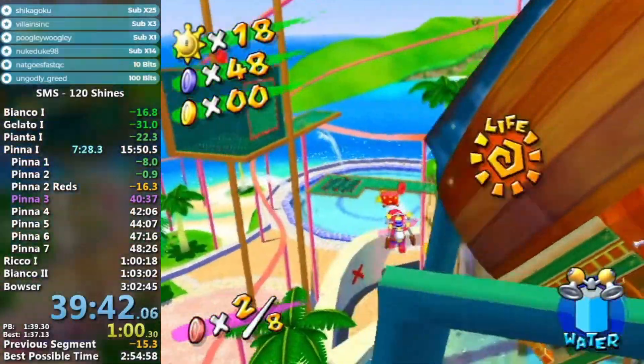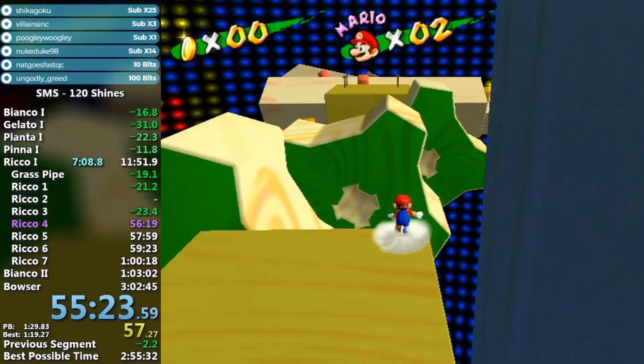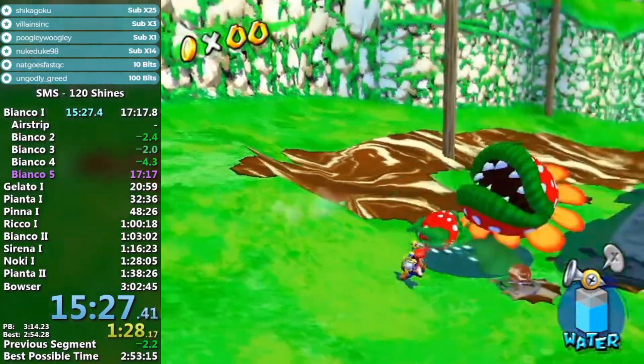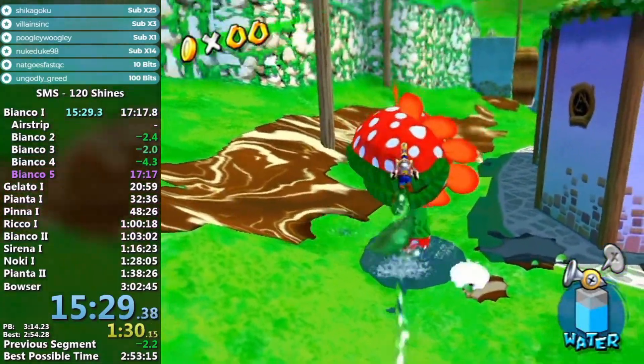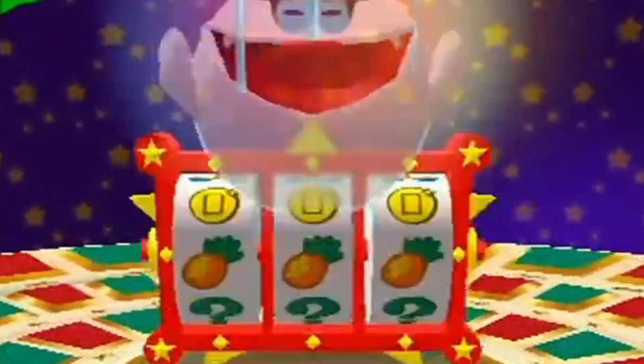Speedrunning Super Mario Sunshine has never been just about platforming, using FLUDD, and going through secrets. The luck element has been a curse to Sunshine speedrunners for years, and will always be. In this video, let's take a look at one of the most known luck-based boss fights in Super Mario Sunshine: Gimppu.